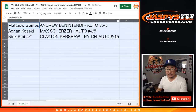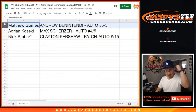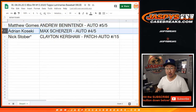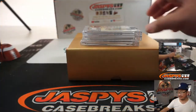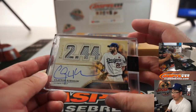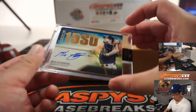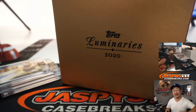Nice — so there you go. Matt gets the Andrew Benintendi 5 out of 5 autograph — all aboard the Big Hit Express, whoop whoop! Adrian gets the Max Scherzer autograph, 4 out of 5 — all aboard the Big Hit Express, whoop whoop! And last but not least, Nick Stober gets the Clayton Kershaw patch auto to 15. There you go, ladies and gentlemen. We've got a couple more Luminaries breaks coming up and more Luminaries in the store at JaspysCaseBreaks.com. I'm Joe — we'll see you next time. Bye-bye.